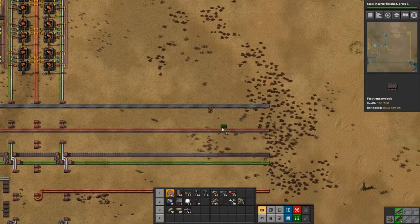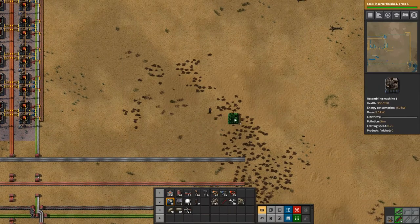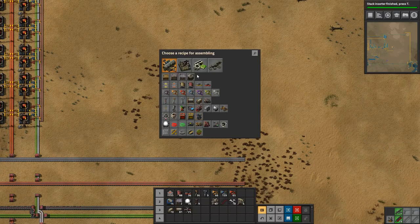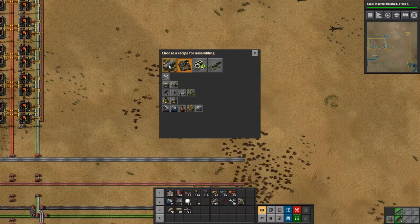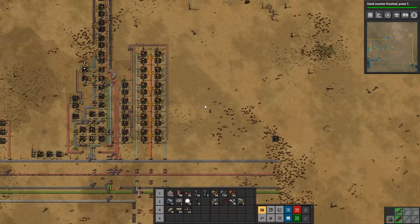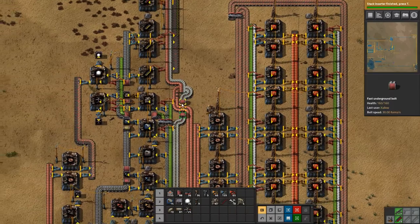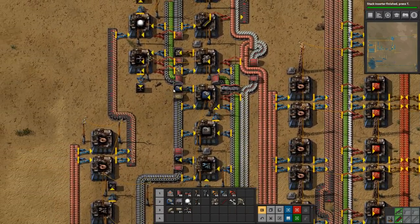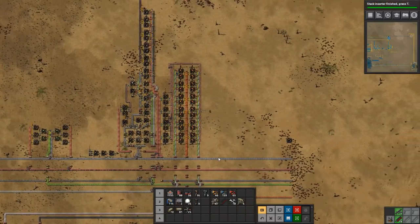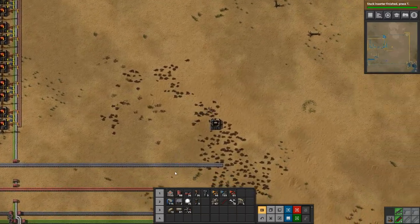Let's get started. First things first we need a pipe machine. Where are pipes? We actually need some more assemblers, so let's go grab some. And then we need 20 engine unit machines.